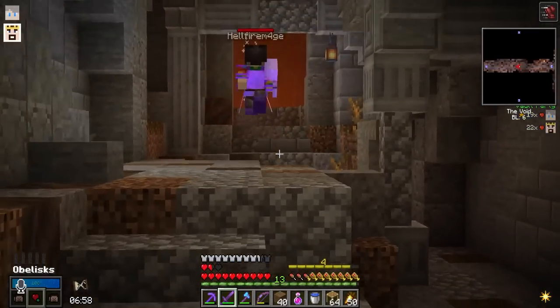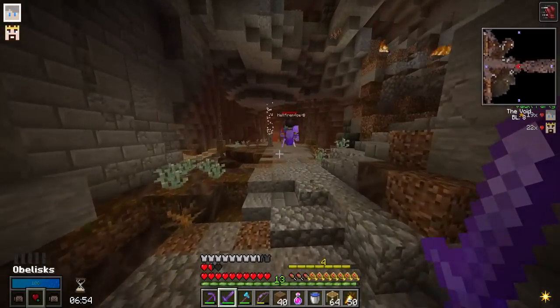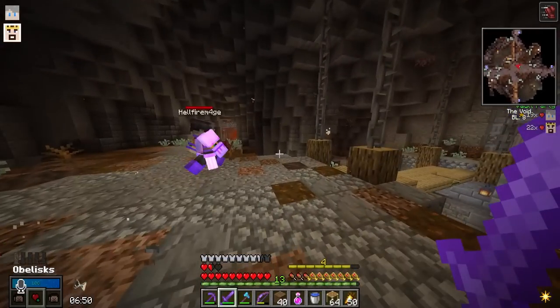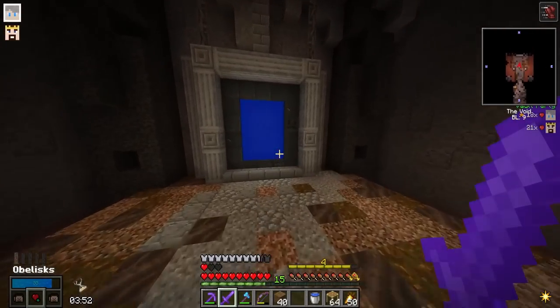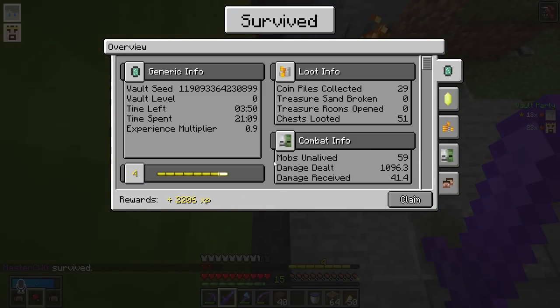Obelisk! There's an obelisk! We would need four more, but yeah, we've got to click it anyway. Maybe you get XP for a couple. This is actually the first obelisk I've seen in the update. I just found a couple of the omega chests. I'm leaving just in case Hell dies.